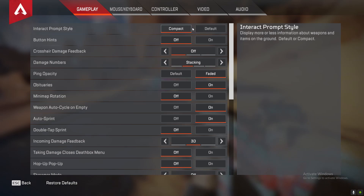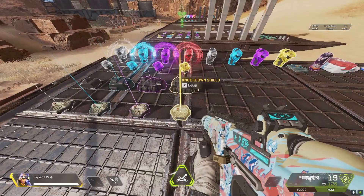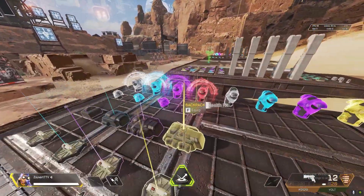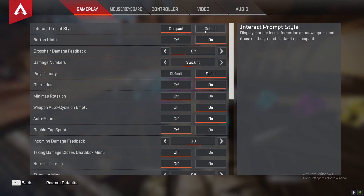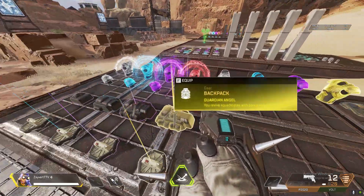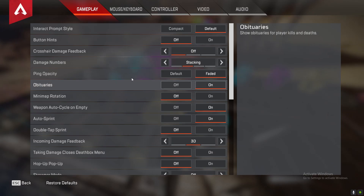If you're new to the game you might want to use default, but if you already know what everything does in the game — like all the attachments and whatnot — you could put it on compact. It makes everything a lot easier. As you can see it just says it's a knockdown shield and this and that; it doesn't have that big HUD. With it on default it has that big HUD and it reads out what it does, and it takes up a lot of space on the screen. So I would turn this off if you know what everything does.